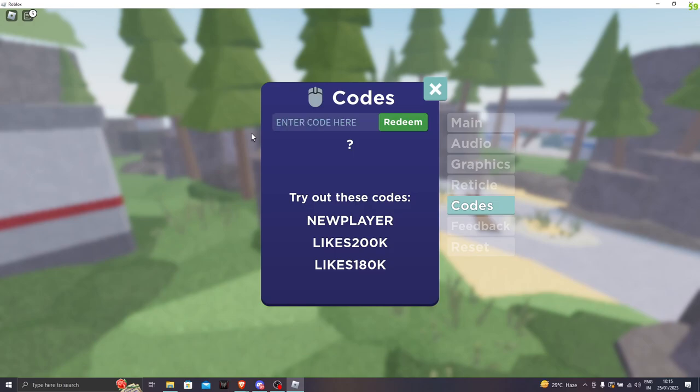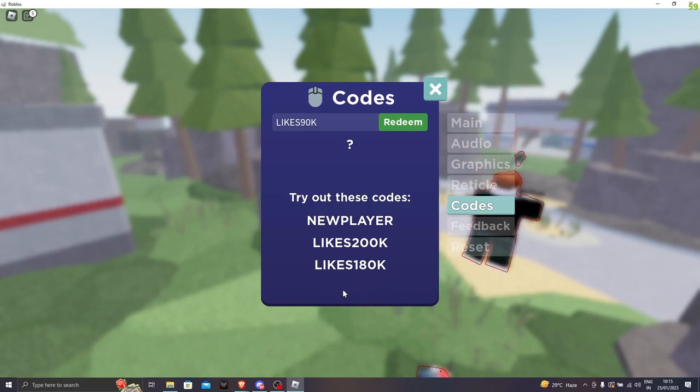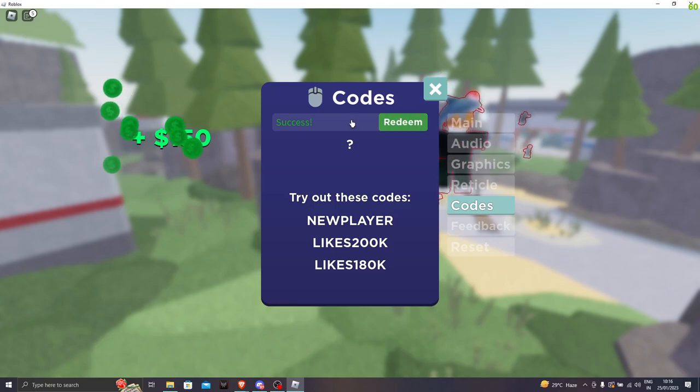The next code is likes90k — we get another 150 cash. Let's go for the next one: likes80k. Next, let's go guys — that's the next code.